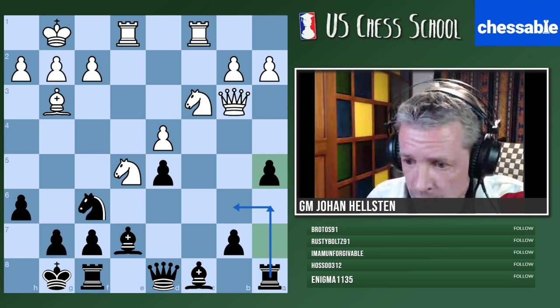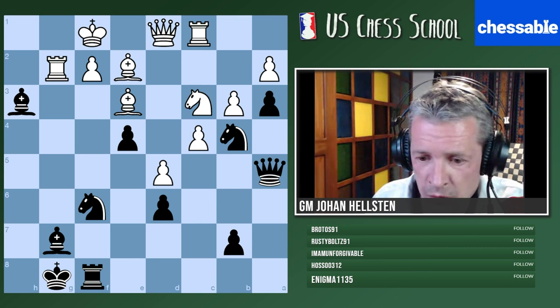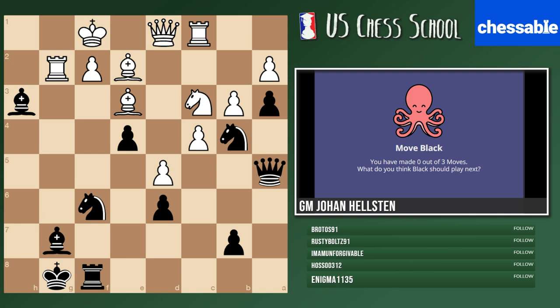Let's move on to our next example — a game from two years ago. Borsuk with the white pieces and Damjanovic with black — a King's Indian position. Black has captured but is about to take back. I'll give you one minute and a half. Black to play and get some clear advantage. Remember we're speaking about improving the pieces — which piece will we try to improve this time?